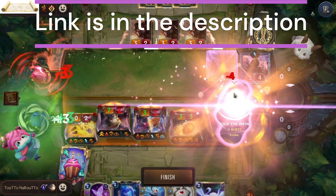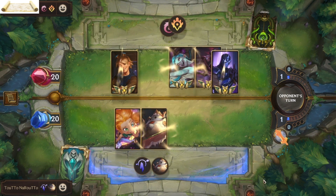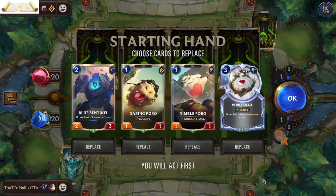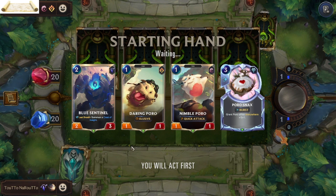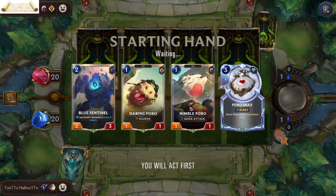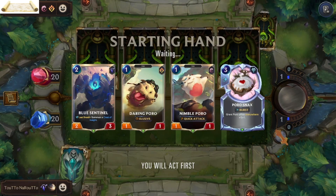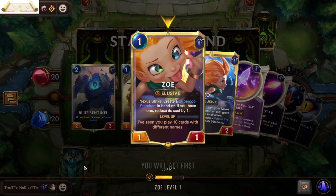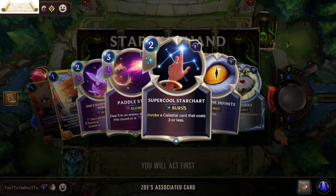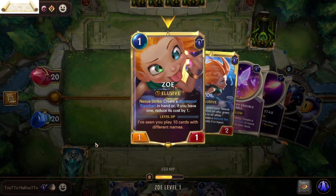Hey guys, welcome back to another video of Legends of Runeterra. This time we are playing the cheapest deck — by cheapest I mean this deck is literally the cheapest possible as far as mana cost goes. The only high-cost mana unit that we have is the Poro King, and we have a synergy with Zoe — a one-mana-cost elusive unit. When she strikes, she creates a Super Cool Star Chart in hand that can invoke a celestial card that costs three or less.